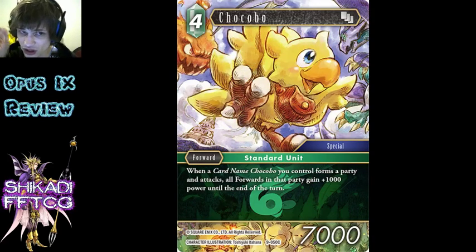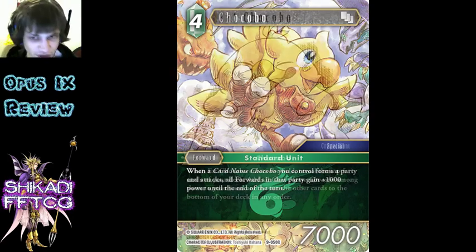Chocobro - the first 4-cost Chocobro that is relevant. Trust me, I know this card doesn't look very good, but the fact that it is a 4-cost Chocobro which means it's full value off of Chocobro Knight - it's full value off of Fat Chocobro I believe, I'll have to check that. Its effect is not that great, but it will usually be 8k because of Ark. Pretty good.